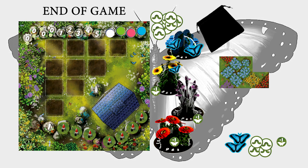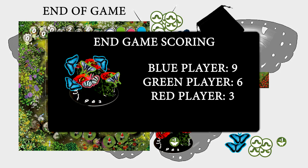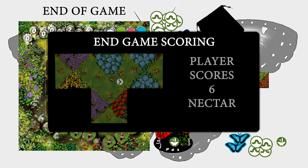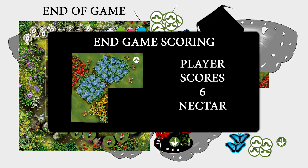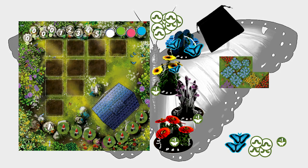End of Game. The game ends after 8 rounds. Using the score pad, players score the following in order. Flower Scoring: the player with the most butterflies on a flower earns the highest nectar value printed on the planter. All remaining nectar values are awarded in descending order based on the number of butterflies on the flower. If two or more players are tied, they receive the same number of nectar relative to other players on the flower. Remaining Caterpillars: each player receives one nectar for each remaining caterpillar. Butterflies in Closed Fields: each player scores one nectar for each butterfly shown in each closed field. Largest Closed Patches: each player also scores two nectar per tile in each of their two largest closed patches. The player with the highest nectar value wins the game. In the event of a tie, the player with the most gnomes is the winner. If still tied, then the players share in the victory.